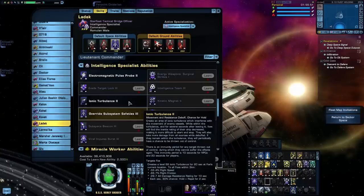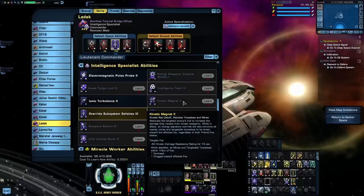Ionic Turbulence creates a three kilometer AOE around a target. Any enemies within that area will receive debuffs to flight speed, flight friction, and all damage resistance rating. It also has a chance to hold and repel enemies. The main selling point is the Unconventional Systems trigger. Kinetic Magnet applies a kinetic damage resistance debuff on an enemy target, and while that debuff is applied, all mines and targetable torpedoes within 10 kilometers will be confused and dragged toward that target. You'd think this would be great for a torpedo mine layer build, but it just doesn't do the numbers you'd expect, and it doesn't trigger Unconventional Systems, so I'd stick with those to get my universal consoles up quicker.